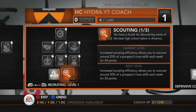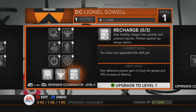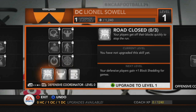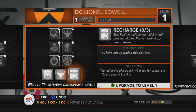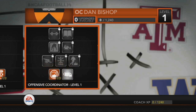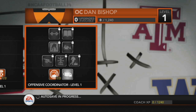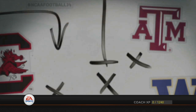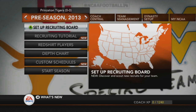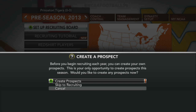Obviously scouting is the most important upgrade in the game. You've got to get the scouting, you've got to scout people. Defense coordinator should be charged, offensive coordinator at tempo. Now what we're going to do is set up the recruiting board. Just to prove that I didn't create any prospects — didn't create anybody.